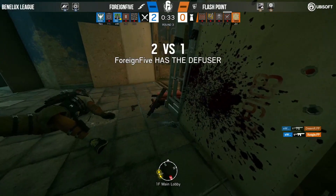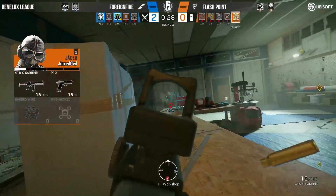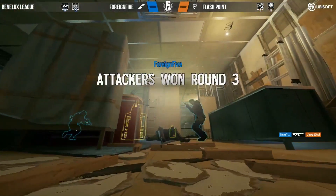Dreamer will lose his life to Eastwood. Eastwood with the double kill. And all that's left is now Jinxed Owl, the man in the bathroom with low HP. Almost going to get wall banked right there, but he will be picked up by next one.